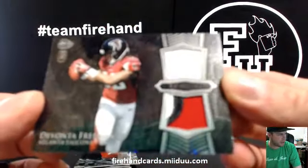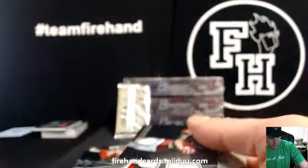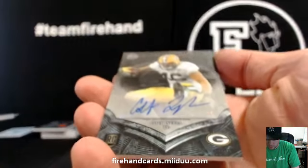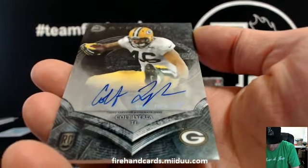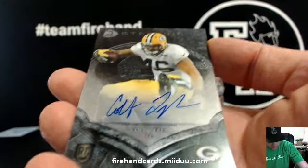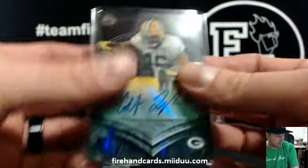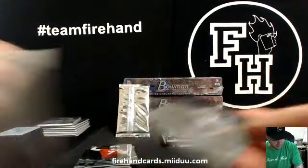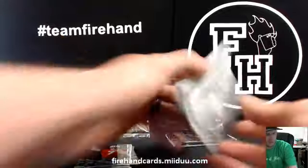Another Devontae Freeman card — jersey and three-color patch. And Colt Lyrely, Packers. Never even seen that guy's card before. Poseidon's got the Packers. Looking for some fails. Saul's got the Jags, getting a Marquise Lee card — that's how you celebrate.